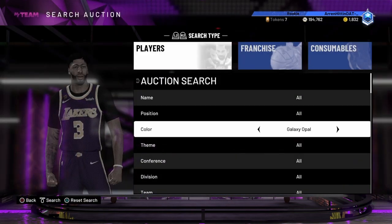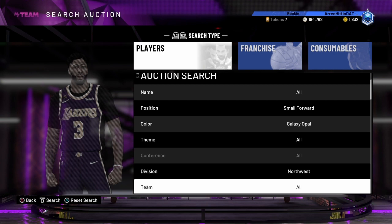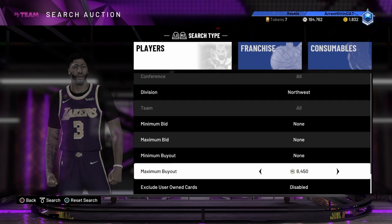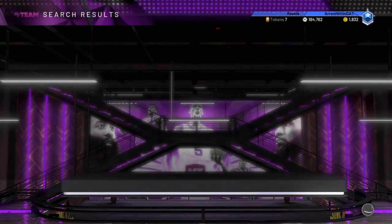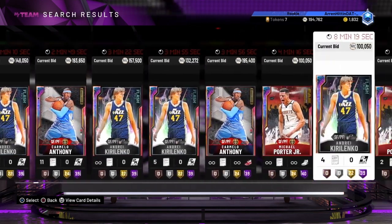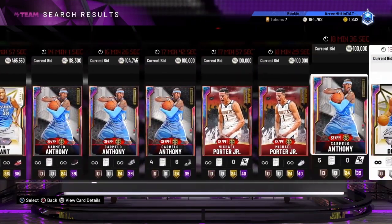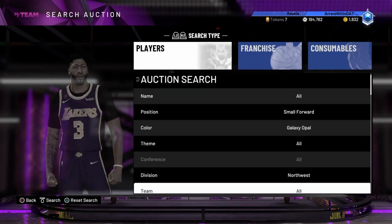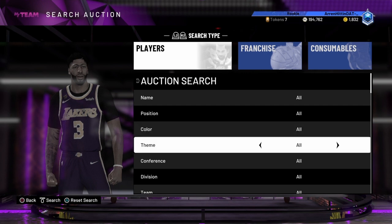The next filter — shout out to your opposition for this one — is the Galaxy Opal small forward. Make sure you go on Division 1 Northwest, maximum buy 100k, minimum buy 500. My boy got a career link going. You can get a career link to Michael Porter Jr., Carmelo, and I'm pretty sure you can get KD as well — and yeah, there is KD there. That's a good sniping filter too.